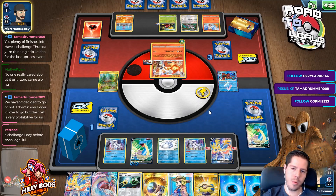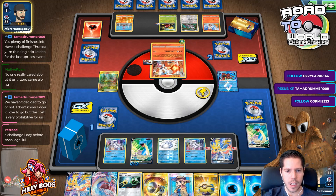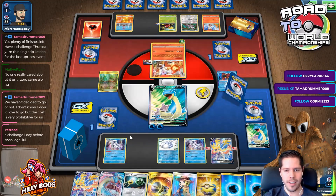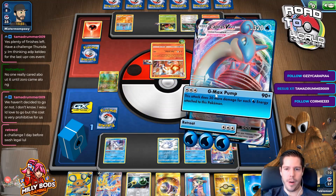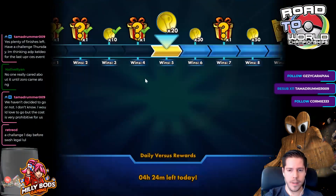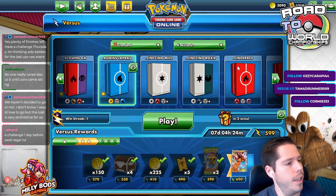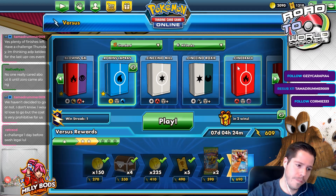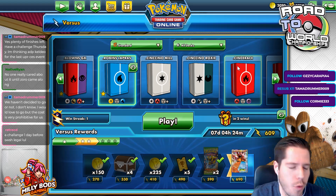We didn't get Reset Stamped — so now it's just a matter of evolving into Lapras VMax. The challenge is one day before Sword and Shield is legal. I gave my last tournament run with Malamar — Malamar started this crazy quarter with back-to-back cup wins and finished it with a top four at a special event, getting me 200 CP, almost enough for a Latin American World's invite on its own.